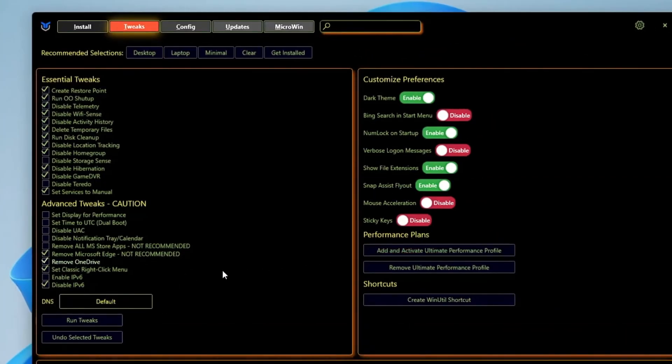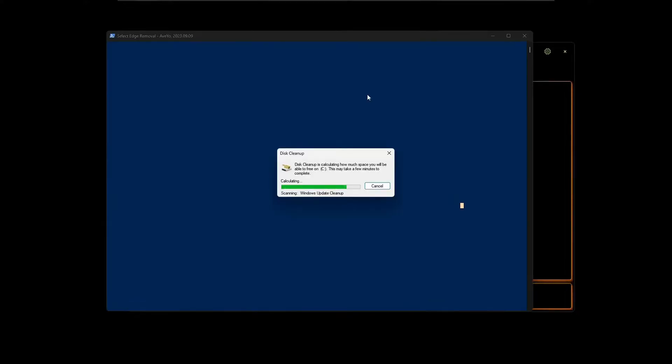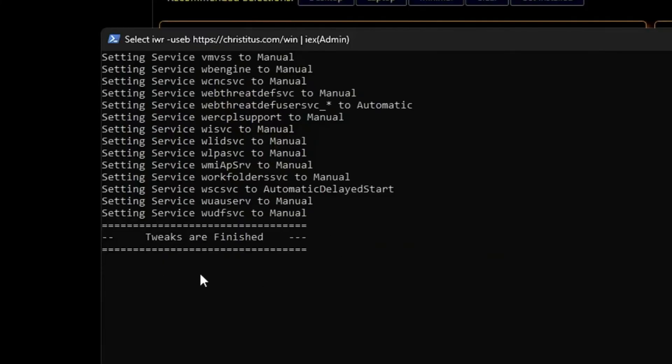Once you are done, simply click on Run Tweaks. A PowerShell window will come up and it will start working on the processes you have selected. You also need to stay in front of the computer in case it asks for any permissions. Once all the tweaks are completed, you will get the message 'Tweaks are finished' and you will have to go ahead and restart the computer.